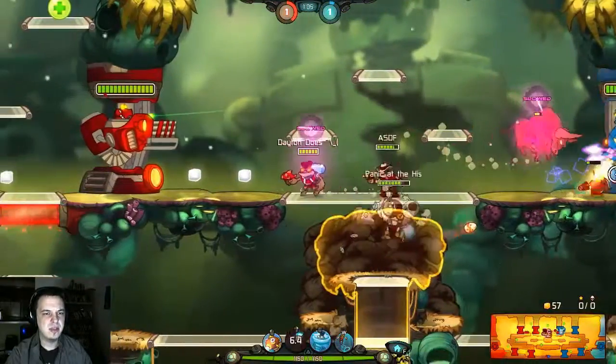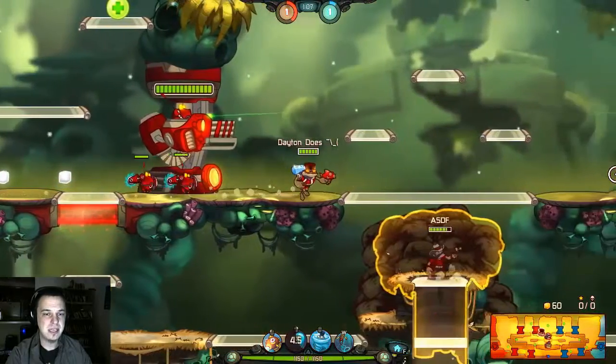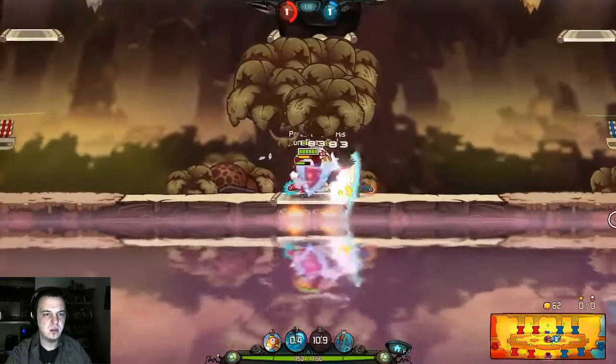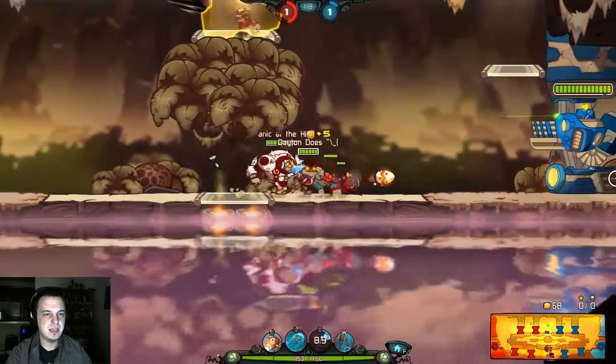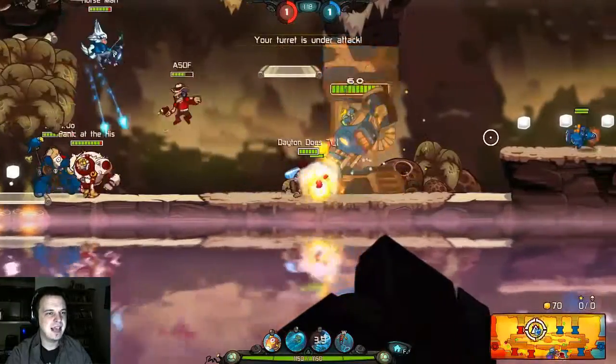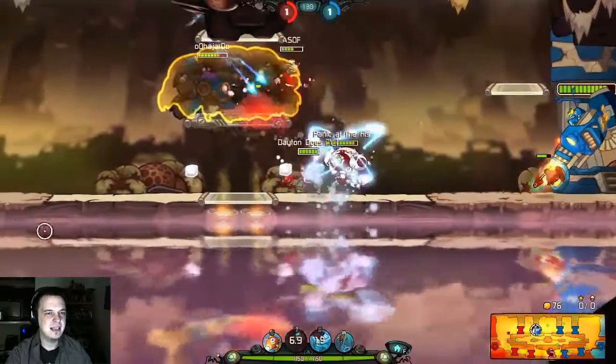For the dash, I like to increase the damage, get a slow, decrease the cooldown. The Tornado move has a really cool shield, as well as increasing the movement speed and the damage for that as well. Froggy G is an amazing assassin.